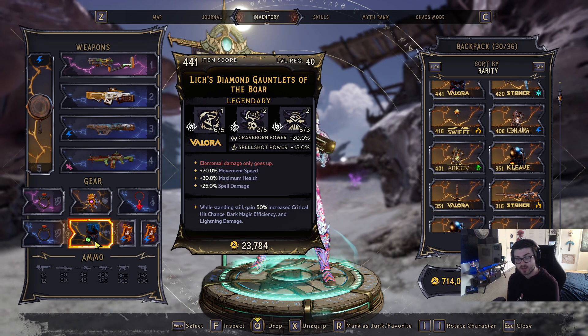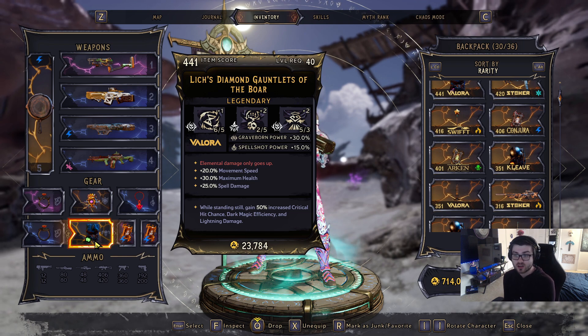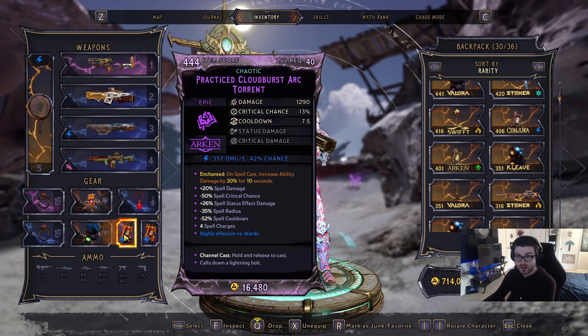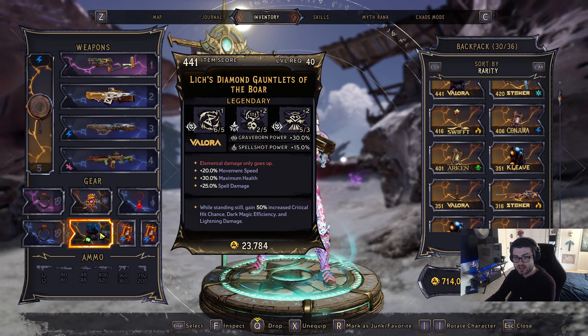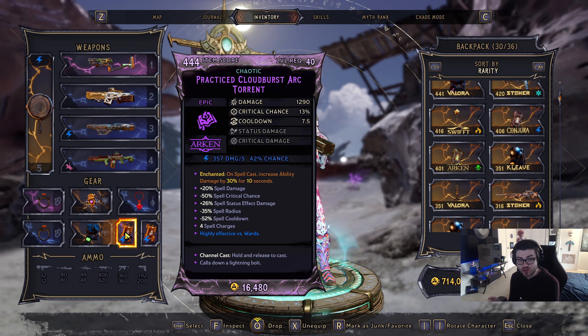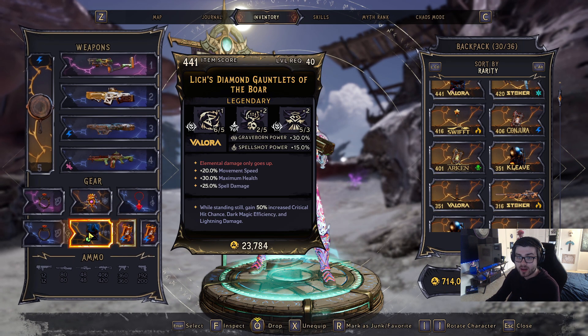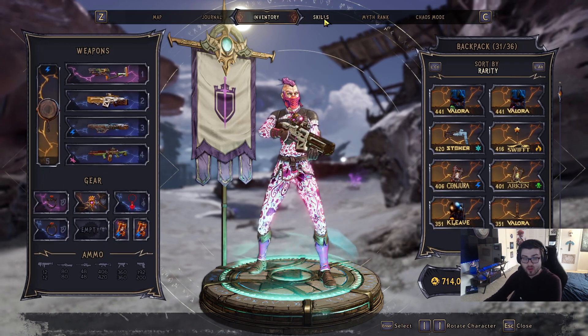These two reflect effects bond together well, making you pretty tanky for what is essentially a glass cannon type character — though this character really isn't glass cannon at all, which I'll get to with the skills. Our class mod is specifically for Graveborn and Spell Shot: while standing still, gain 50% increased critical hit chance, dark magic efficiency, and lightning damage. This class mod is ridiculously strong.